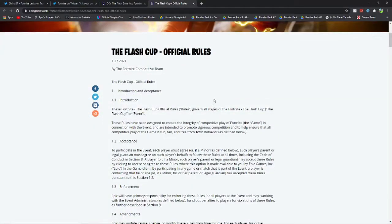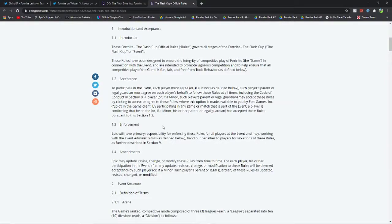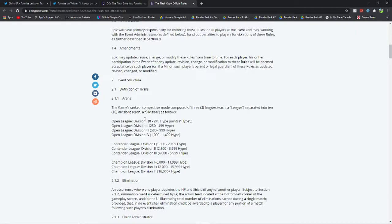Here are the flash cup official rules. You have to be 13 or older to play in this event. Since it's duos, both teammates need to be 13, you both have to have two-factor authentication on your account, and you both need an account level of 30 or higher. To find your account level, go to Career in Fortnite and it's shown in the top right. You can't play with two separate duos in this event — doing so will get you banned, so make sure to avoid that. Any arena rank can play this: open division 1 through 4, contender league division 1 through 3, and champion league division 1 through 3 can all play.